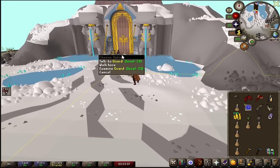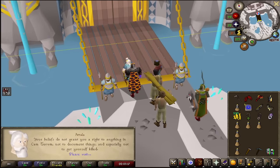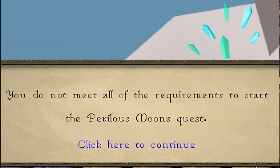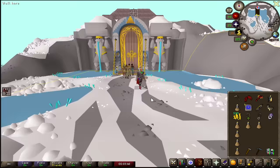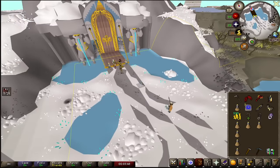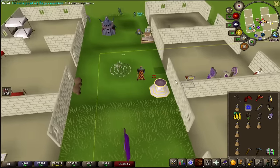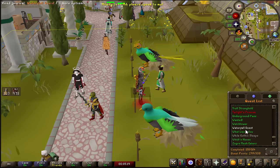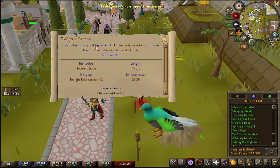This place looks pretty damn cool. I'm guessing we have to talk to this guy. 'You do not meet all of the requirements to start the—' Oh my god. Alright, I'm a noob. Do not run straight here. You have to do the first quest as soon as you land. We've got to go all the way back now. It turns out that before you can complete the Perilous Moons quest, you have to complete Twilight's Promise.